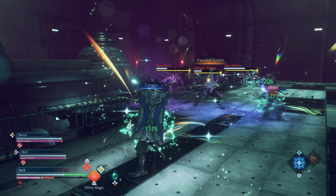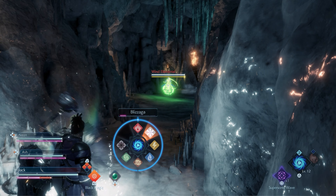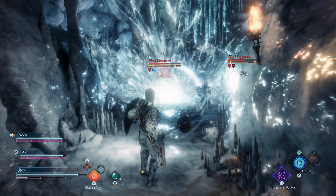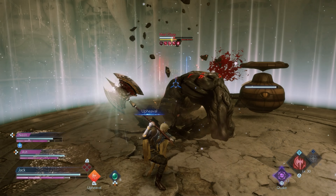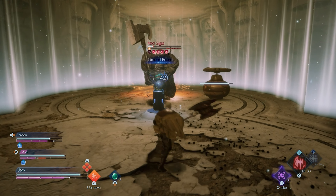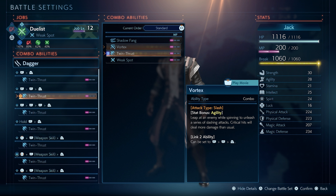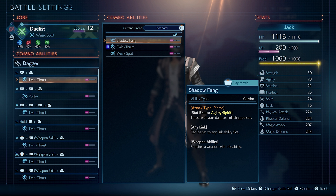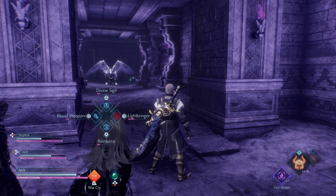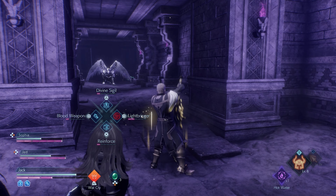For example, the white mage job action lets them use white magic and gives them access to the Raise spell to resurrect downed party members. The black mage's job action allows them to use black magic and gives them access to the Flare spell that deals massive damage to enemies in an area. And the marauder can use the Upheaval charged attack to deal lots of striking damage to an enemy while also applying a debuff that reduces how much damage it can deal. Each job can also use combo abilities based on the weapon type that's currently equipped. These combo actions can be assigned to various button combinations and will activate after the specified inputs have been used. Jack can also equip command abilities unlocked in the job tree, which give him various buffs, debuffs, attacks, and evasion skills to help in combat.